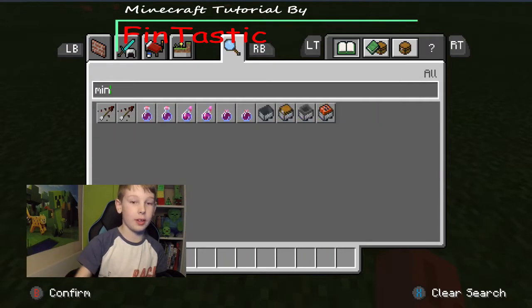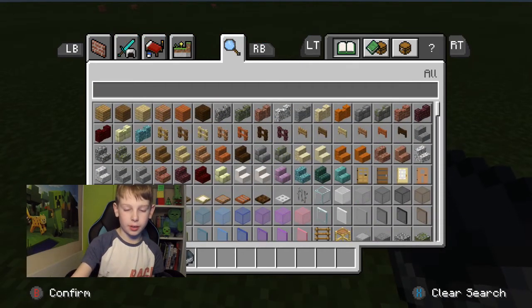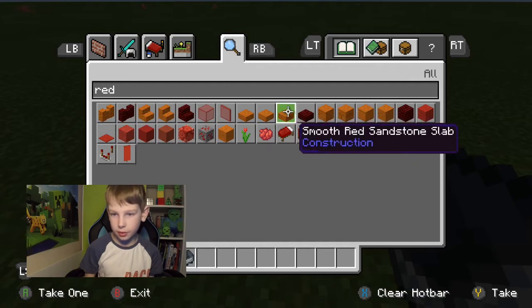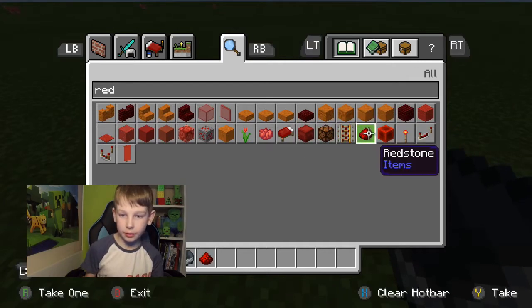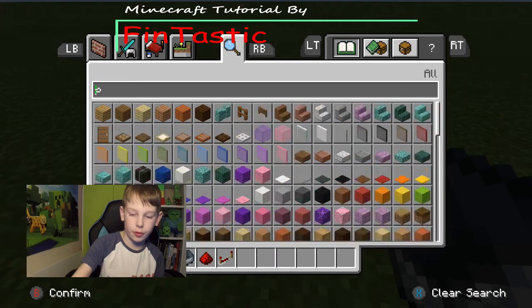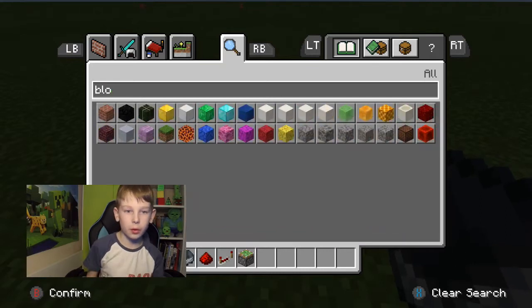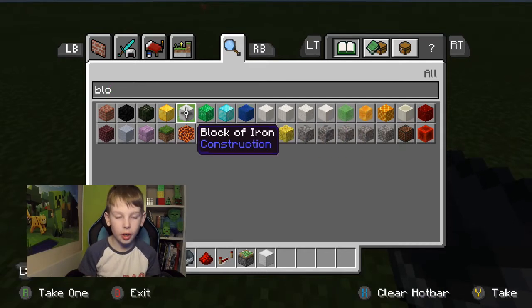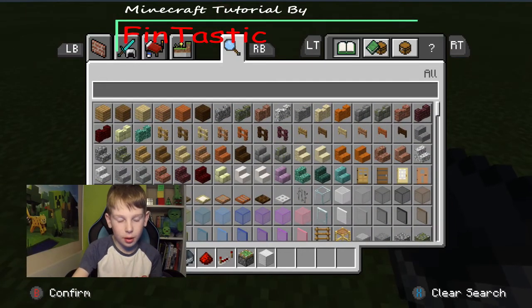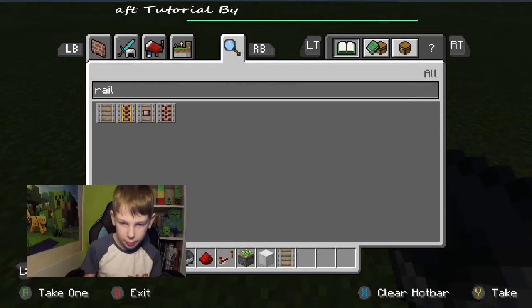So what we will need is definitely a minecart, and we will need redstone, a redstone repeater — we'll need lots of them — and we'll need lots of sticky pistons, lots of blocks. I don't know what block to use; I'll just use an iron block. We also need rails — I'm going to put the rails next to the minecart.